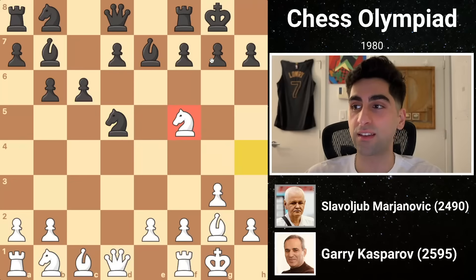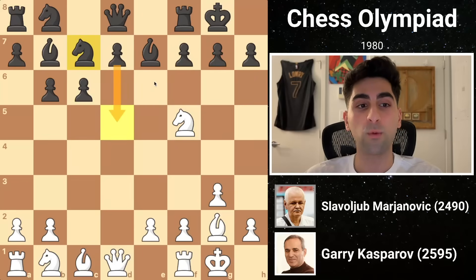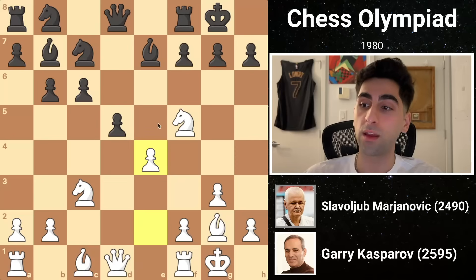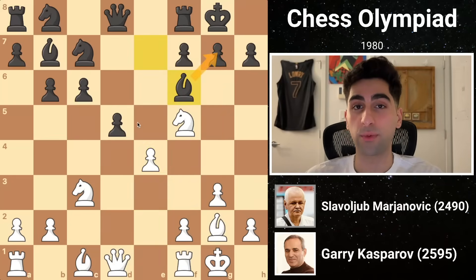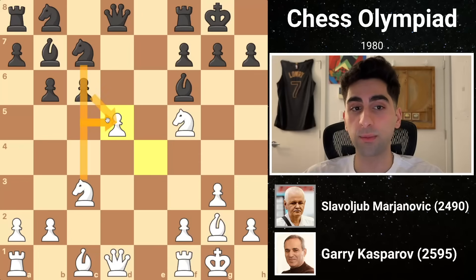The knight cannot easily be kicked as g6 would create dark square weaknesses around the king, and white could chop off the black dark squared bishop as well. Black drops his knight to c7, making way for the d pawn to advance. White develops his knight to f3, and black temporarily takes control of the center with d5, only for it to be immediately challenged by white's e4. White's last move also opens the queen's path to g4, where it could wreak havoc on black's kingside. So black places the bishop on f3, where it can guard the king. Kasparov captures the pawn on d4, and while black could recapture with the knight, the outcome would be similar — an isolated pawn on d5 after the recapture.